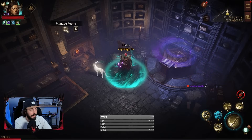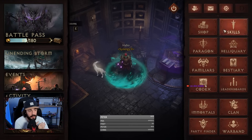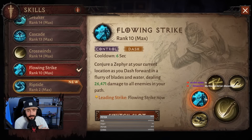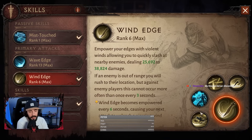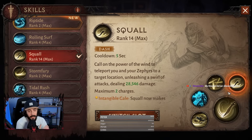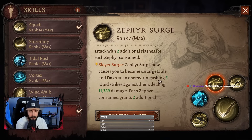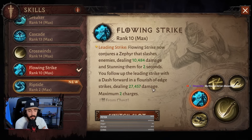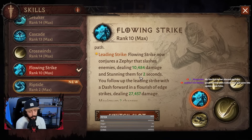So let's talk about the PvP build I came up with. We are using Blade Dance, Flowing Strike, Zephyr Surge, Squall, and Vintage. The important thing here is untargetable skills — like this one with this essence. Zephyr Surge also makes you untargetable while using it. Flowing Strike doesn't make you untargetable, but it has a stun, so perfect.